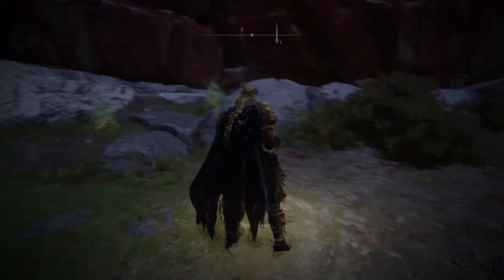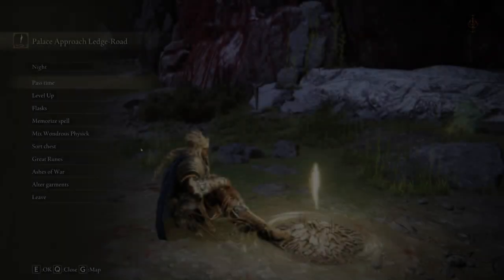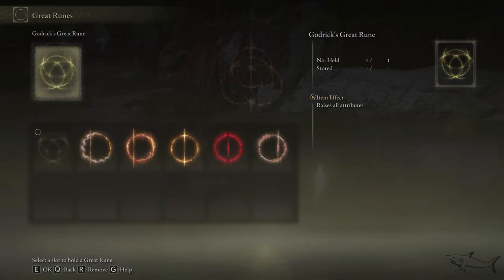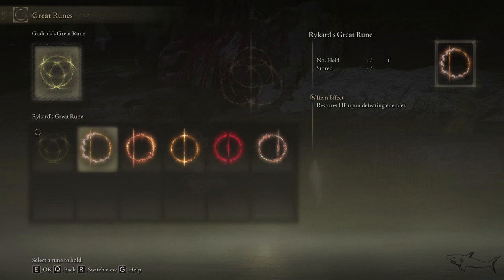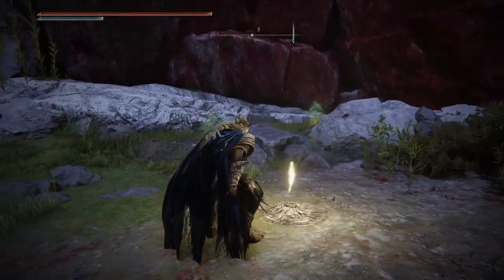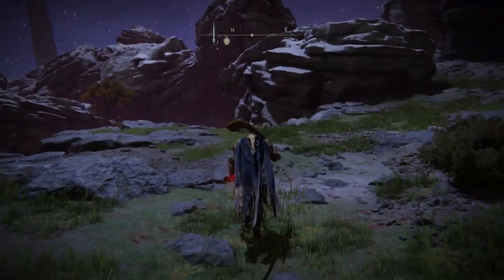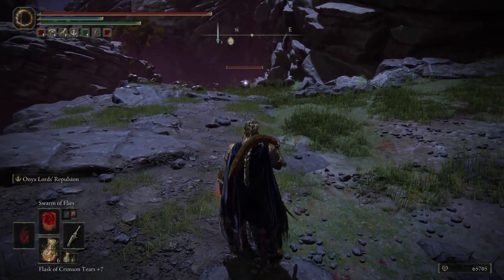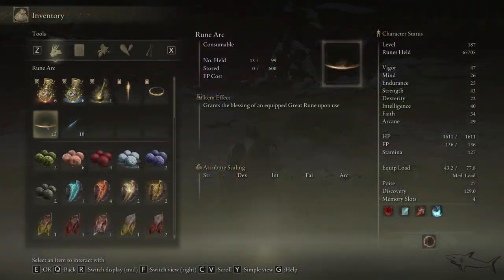Now let's go to the next one. We have next the Rykard great rune — this will restore HP upon defeating enemies. Let's put it on me. Now it's on me and it's active, the Rykard great rune is equipped.